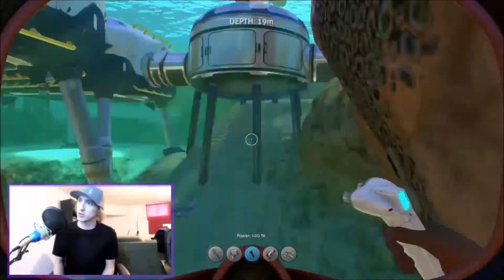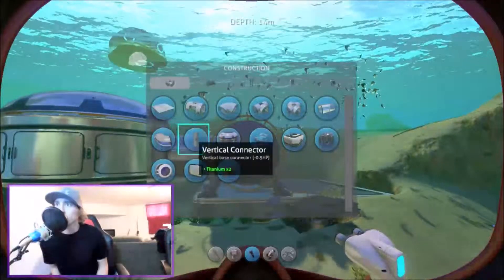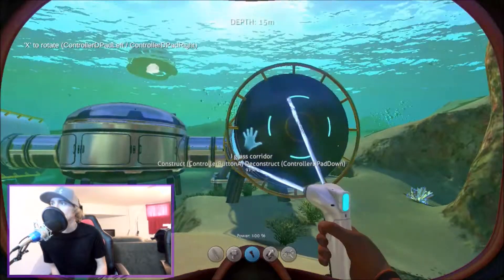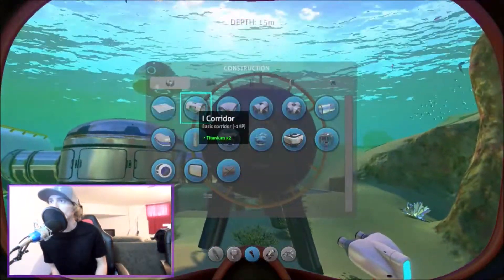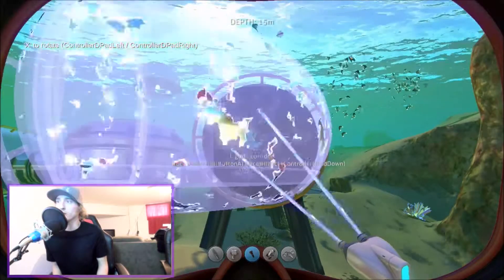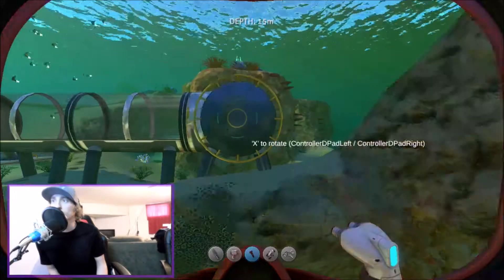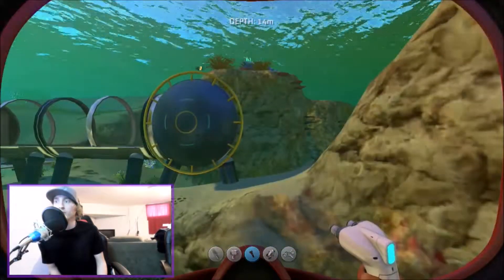And then from here we'll have to build something. What should we build on this side? L-glass corridor, another corridor — let's do a glass corridor, that sounds cool. We'll do like three of those. Make sure they're all connected because I suck. And then right here we'll go with an L — do we have a glass L? There we go, just rotate it that way, and boom. And then we'll go back here and build — got a multi-purpose room, let's do a little scanner room on here.